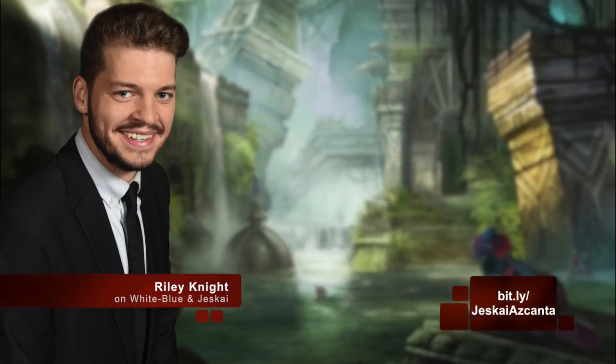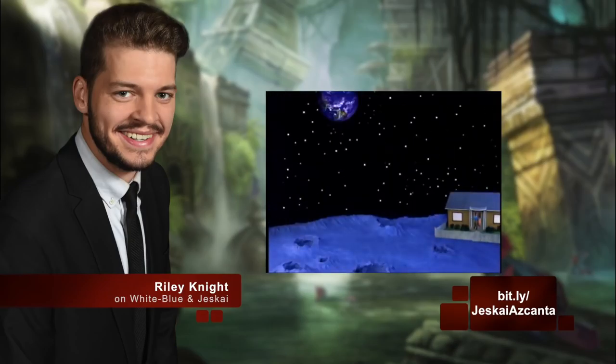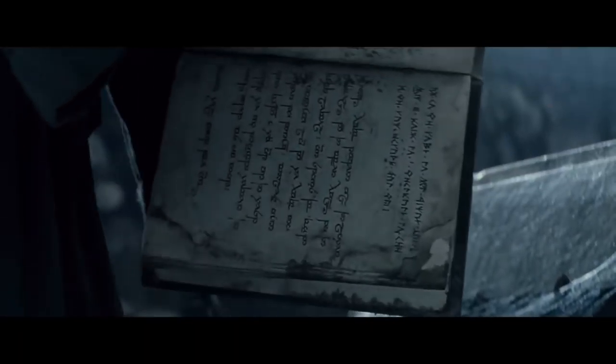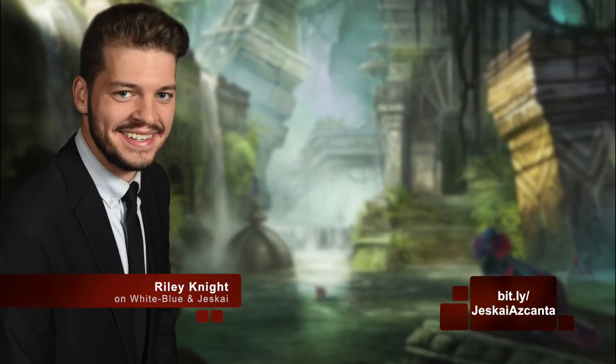Let's dig into some of the decks that are early adopters of this exciting new blue technology. Well, of course, we're going to begin by talking about a Celestial Colonnade deck. There's no M. Night Shyamalan twist ending here, mate. After searching high and low for Azcanta in white-blue-based decks, I've found this card to be absolutely bananas. Hiding a win condition in your mana base is the oldest trick in the control player's book, or maybe second oldest after Snapkeeping a seven-lander.